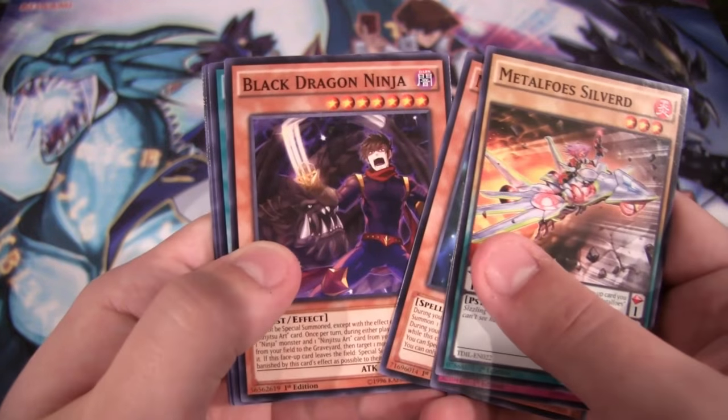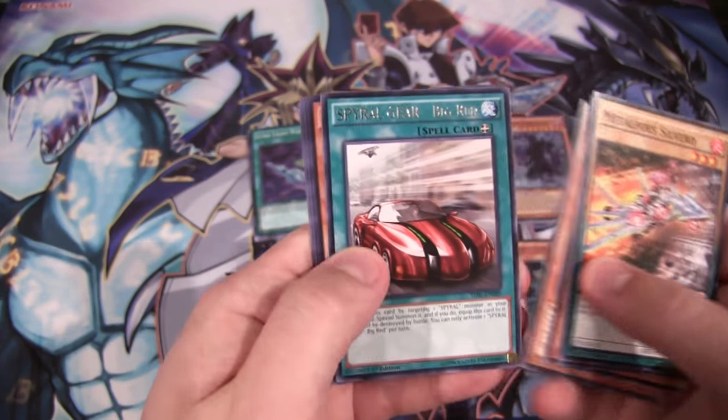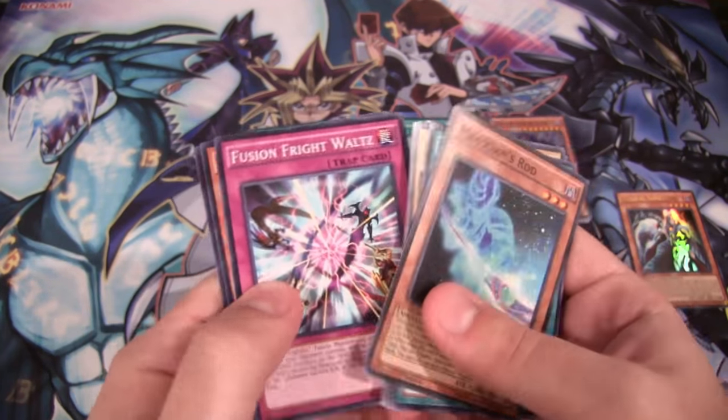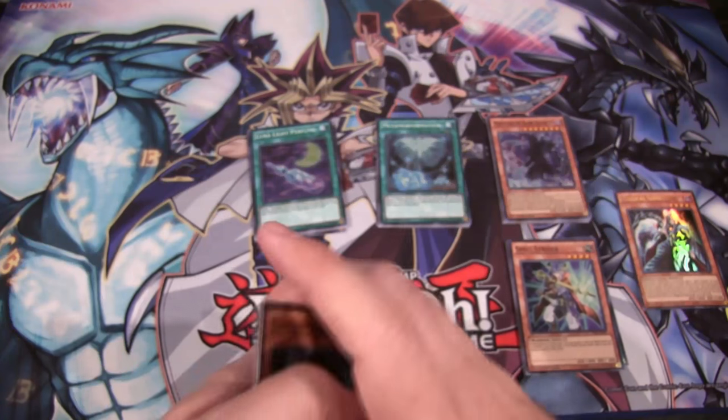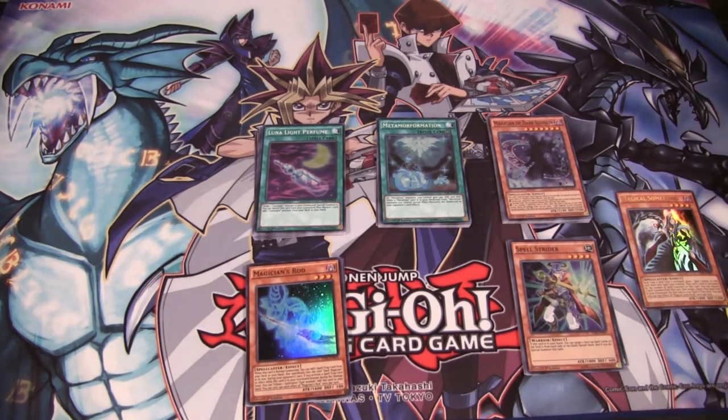Last pack — can we end with something above a super rare, or at least a super rare that I need for Dark Magician? Let's see: Speedroid Red-Eyed Dice, that's a good one, and Magician's Rod — so you know what, I'm okay with that. That gives me two more Dark Magician cards to build the deck.